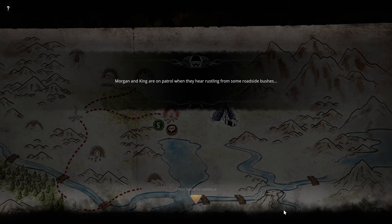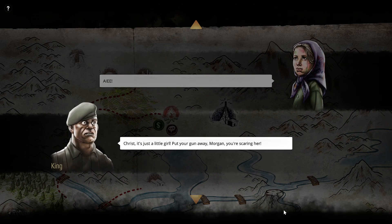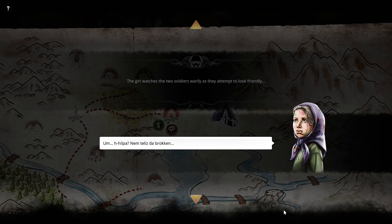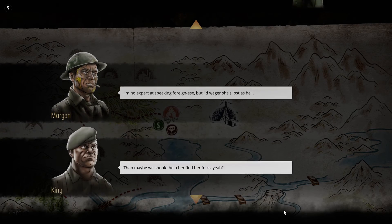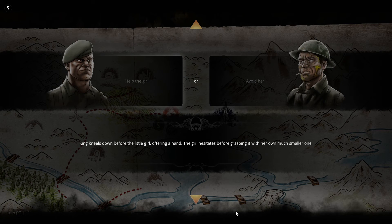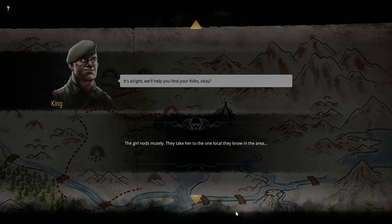Morgan and King hear rustling from roadside bushes and cautiously approach, pushing the shrubbery aside to reveal a little girl. Put your gun away, Morgan, you're scaring her. The girl watches the two soldiers warily as they attempt to look friendly. Her name is Tilly LaBrogan. She looks lost. Maybe we should help her find her folks — let's be the good guys. King kneels down, offering a hand. The girl hesitates before grasping it. We'll help you find your folks, okay? The girl nods mutely.